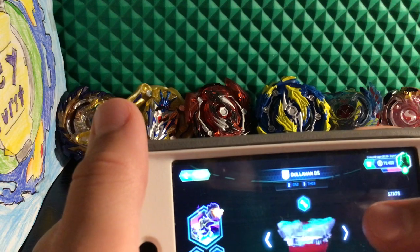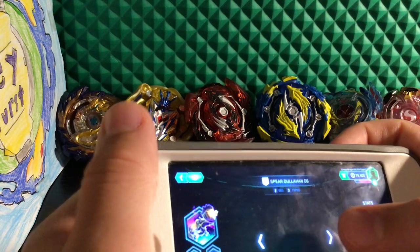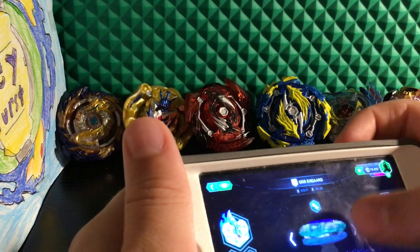Phantom Jigger. Dullahan D5. Glyde Dullahan D6. Spear Dullahan. Engard E. Orben Guard with the Quest driver.